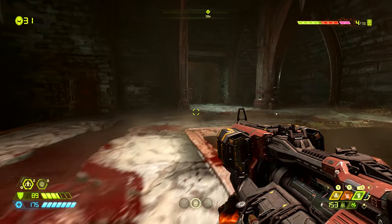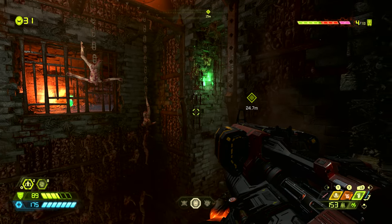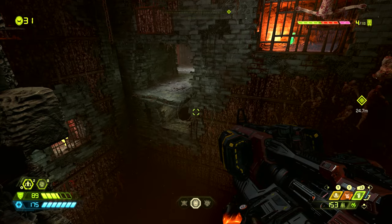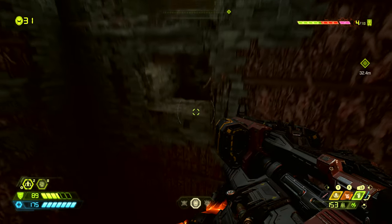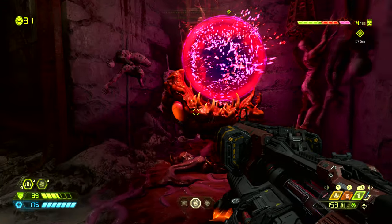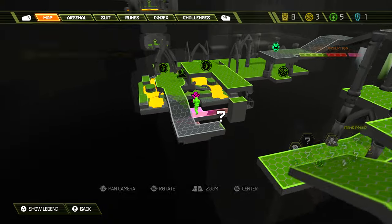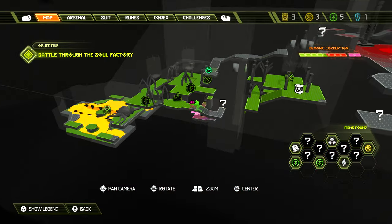From here we want to walk over to this side of the room where there is an opening. We want to go to the right for the mission, but instead we go to the left and under the platform we came from originally. We need to jump down and then dash into this hole where we'll drop down into this secret area. Right to the right we can find one of the secret encounter gore nests — on the map this is marked by the purple or pink battle icon.